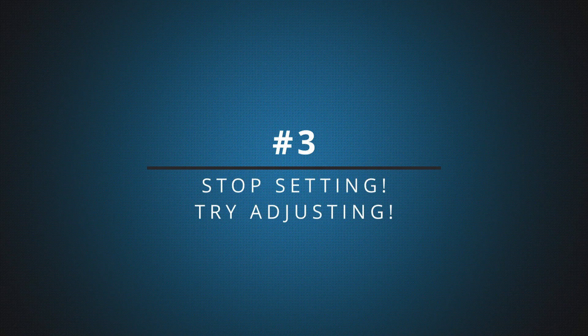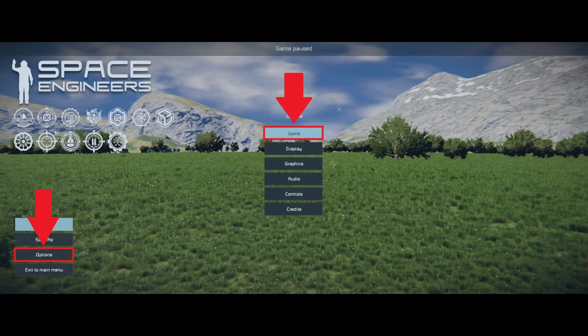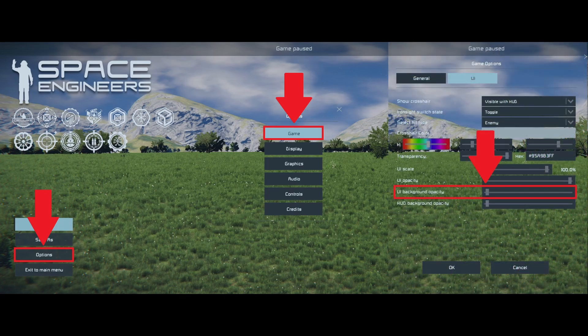And this leads us to the most important part of this video. Number three: stop setting and try adjusting. Before we do the right way of adjusting rotors and hinges, we have to prepare two things. Press Escape, go to Options, choose Game, and turn down the UI background opacity. This is needed to see what you are adjusting as you adjust it. And the second preparation: always rename your rotors and hinges so you won't mix them up accidentally.